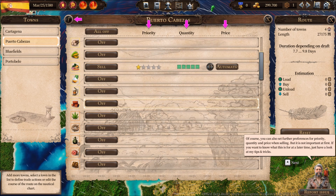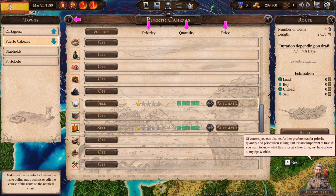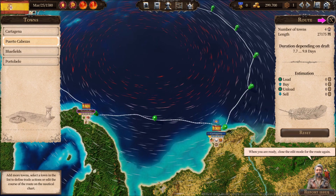If you want to know what these settings are for at a later time, just have a look at my tips and tricks. So an easy route is now available. If you want, you can of course make further settings for the other towns — feel free to have a look around. When you are ready, close the edit mode for the route.